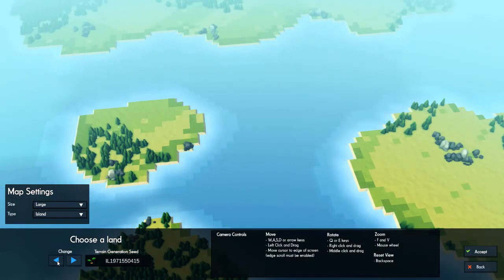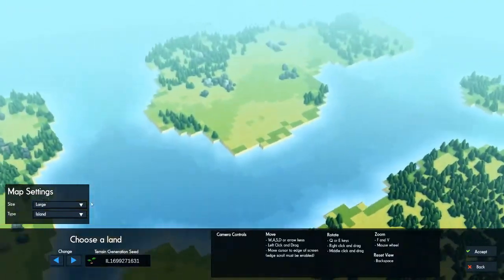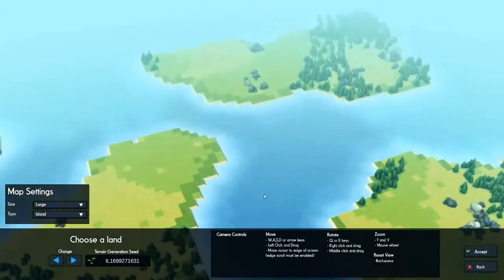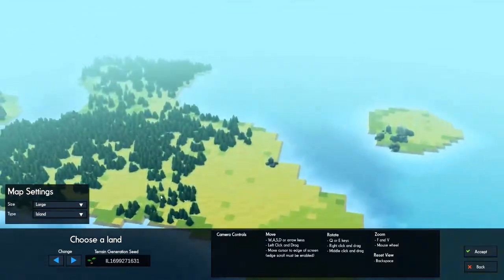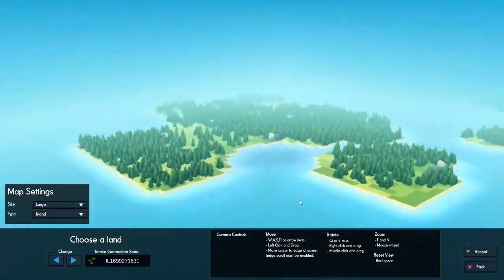That first one was actually really good. That one is pretty good — it's got a big island there, a big island there, a big island here, and a couple little small ones. That one's technically an island, I think.